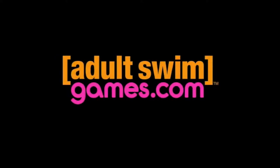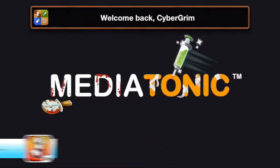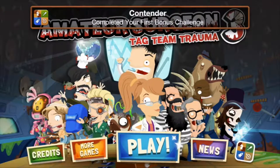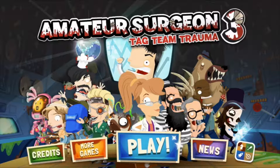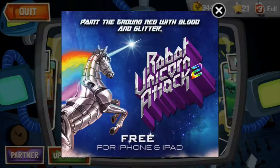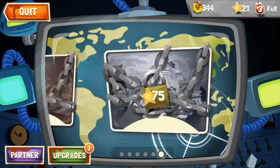The third game we're talking about this week is Amateur Surgeon 3. Obviously being the third game in the series, there have been two before. This one's subtitle is Tag Team Trauma — so you can guess that at least some of the gameplay involves tag-teaming and teaming up with other people. It's also a free game, Amateur Surgeon 3, so expect to see ads — they're not difficult to close down, but expect to see them.